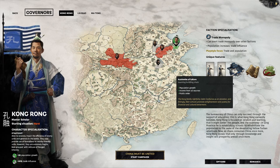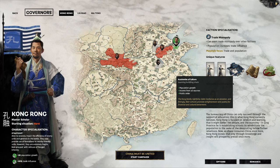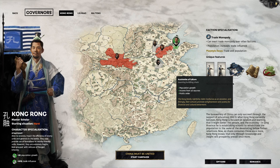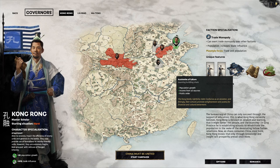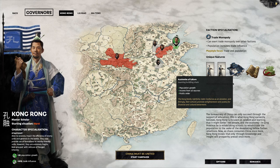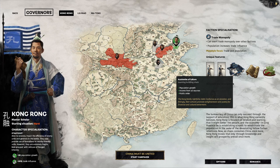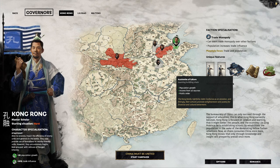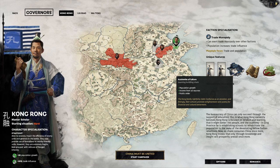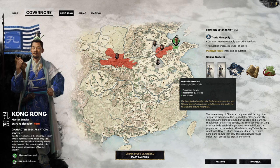In terms of unique buildings, we have a school replacement building called the Academies of Culture. This plays into the fact that Kong Rong is a descendant of Confucius, so a school building replacement makes sense. It's part of the learning and market building chain; it replaces the old school building that all factions have, and instead provides population growth, income from all sources, and public order.